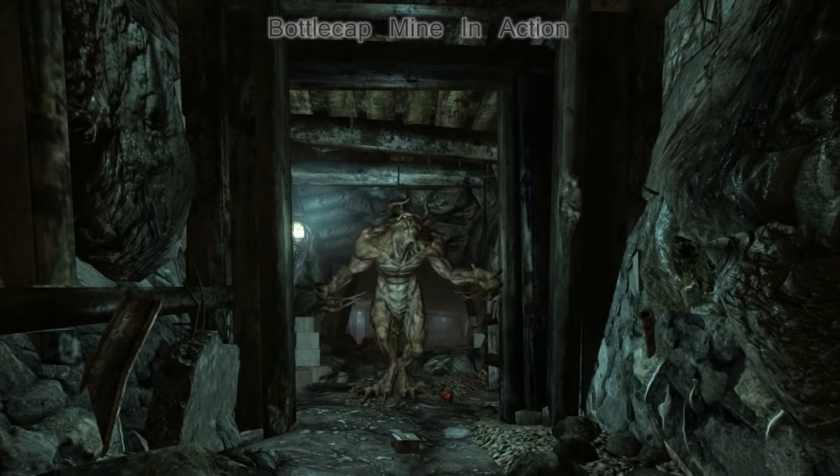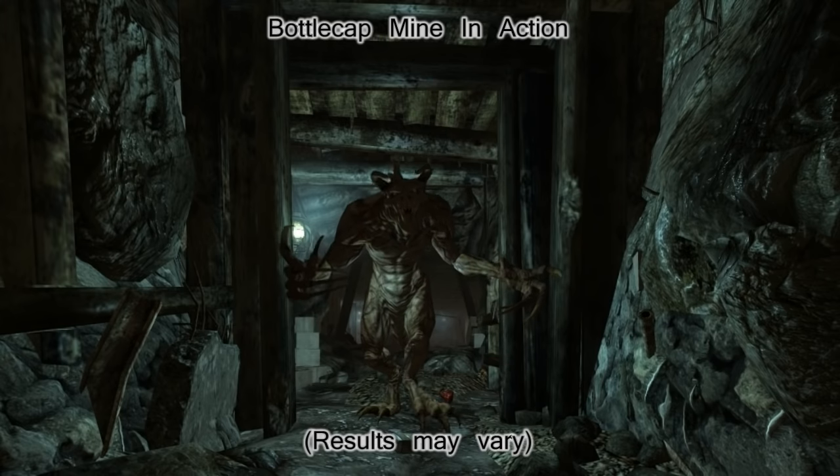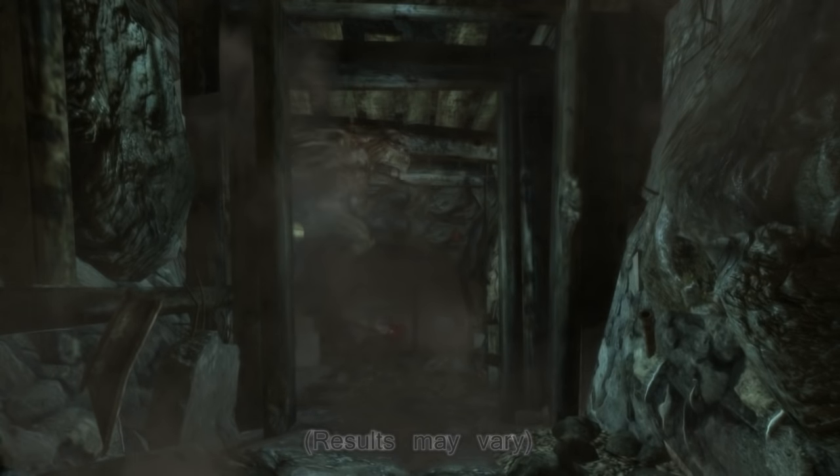At its base damage a bottle cap mine does five times the damage of a frag mine. It'll jump from 500 to 800 if you get all three ranks of the Demolition Expert perk. These work great for small spaces and doorways, and can also be dropped on an unexpected enemy.